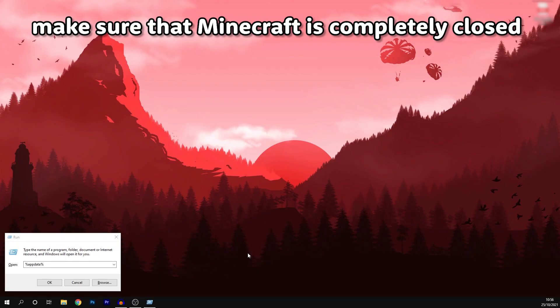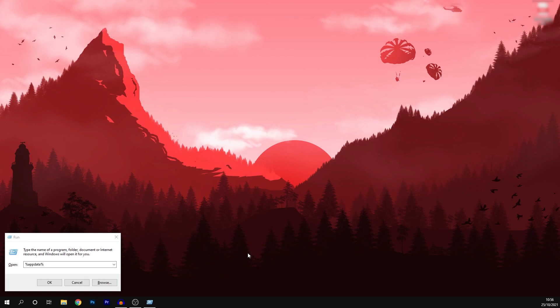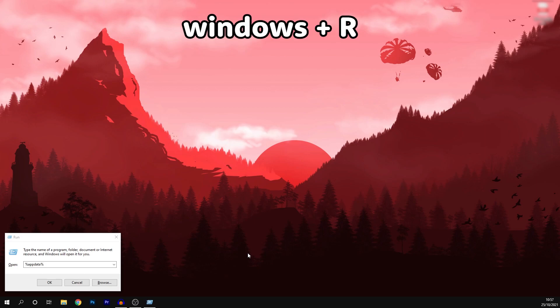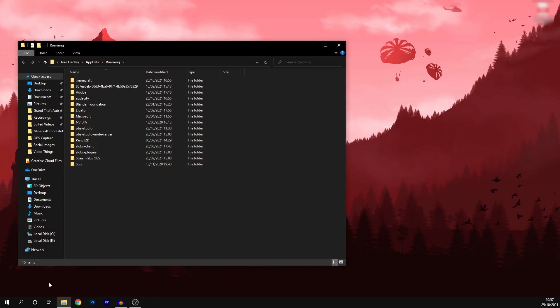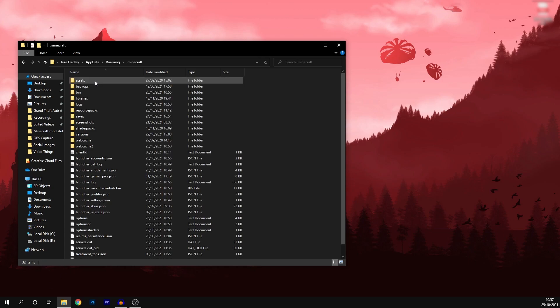The first thing you want to do is make sure Minecraft is completely closed — shut down the game, you don't want it running in the background at all. Next, head over to your desktop and on your keyboard hit the Windows key and R, which will bring up the Run dialog box. On a Windows computer, type in exactly: percent appdata percent, then press Enter or hit OK, and it should bring up a file explorer window. Go ahead and find the folder titled dot Minecraft and double click on it to open it.